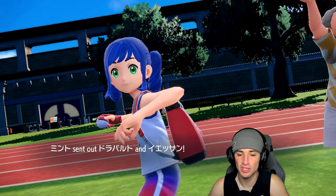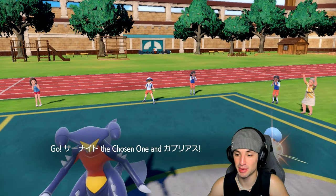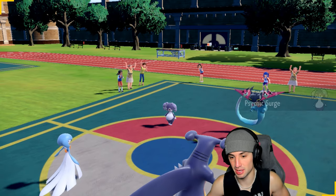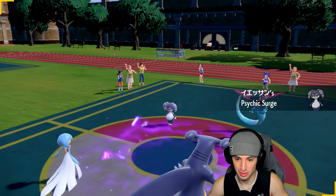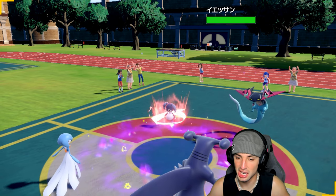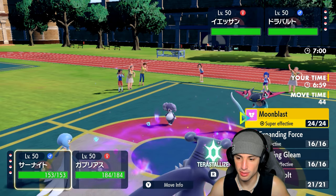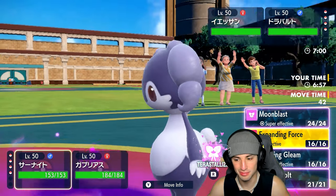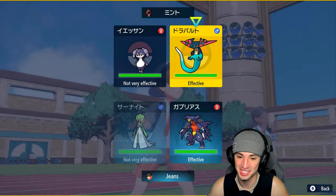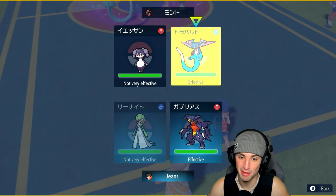We're sitting 1-0, we dumped on the Eeveelution team, looking to beat up on Blastoise. They lead Indeedy and Dragapult — so I can freely use Expanding Force here. I could Terastallize too since Dragon Darts will double down into Garchomp, which we don't want. Special defense boost pops — I could go Dazzling Gleam, but Expanding Force with Choice Specs and Terrain boost is looking dangerous. We're gonna rock it.